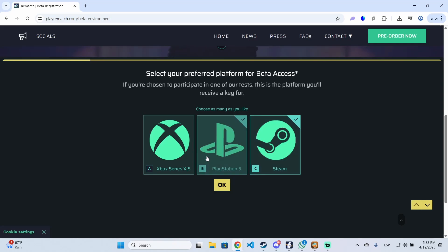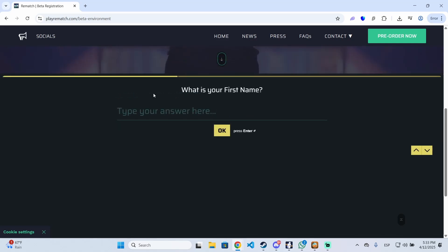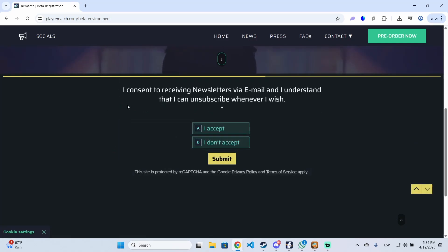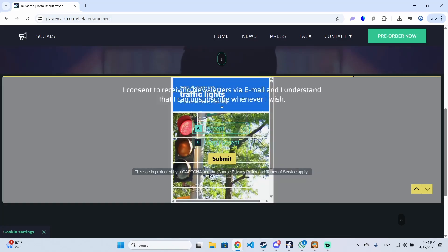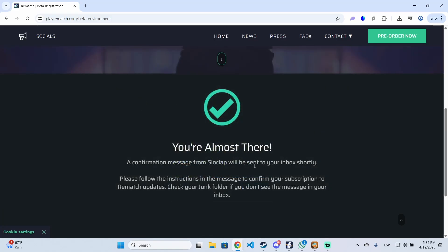Here you will see the different platforms where you can choose to get beta access. In my case it will be Steam, but you can choose PlayStation and Xbox as well. Click OK, enter your email address, then you can put in your first name if you want — this is optional. Click OK, then select a country, and consent to receive the newsletter via email.